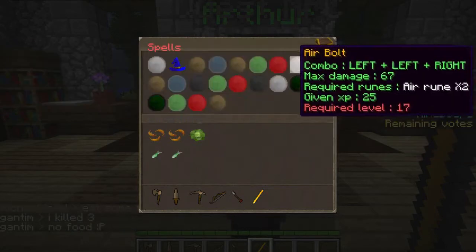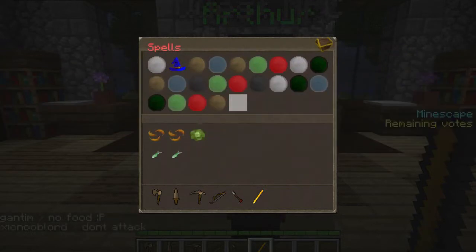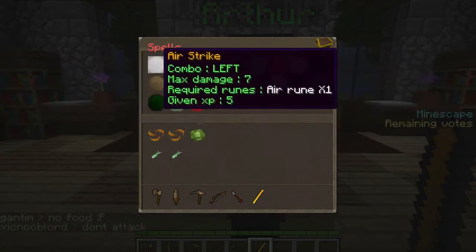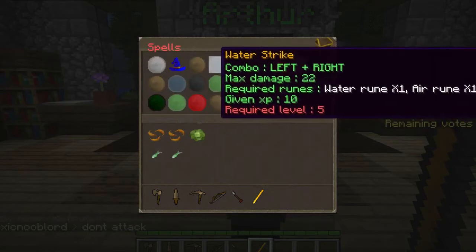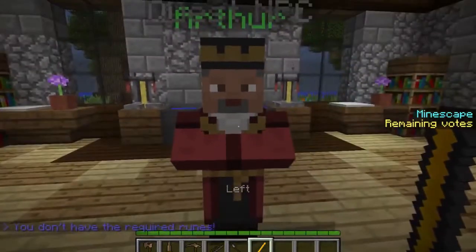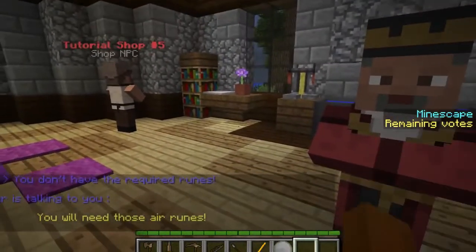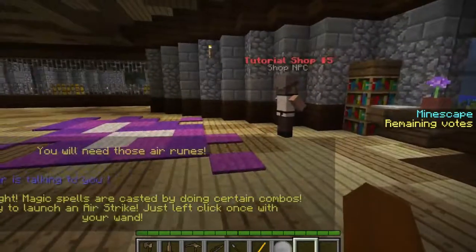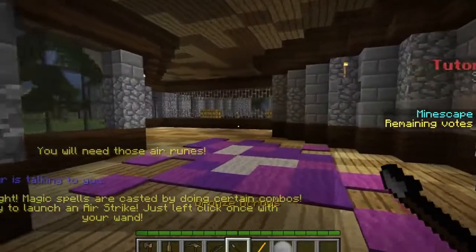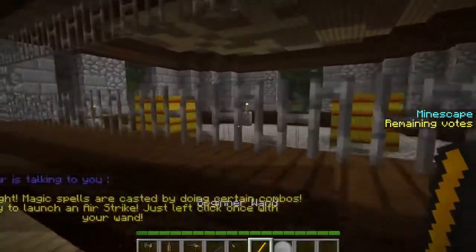Lumber teleport — is there only one teleport? That's unfortunate. Looks like the combo is just left, right, left, right. Don't attack, you don't have the runes. These air runes — that looks just like a plain rune. Is there a guy I can attack? Don't attack.